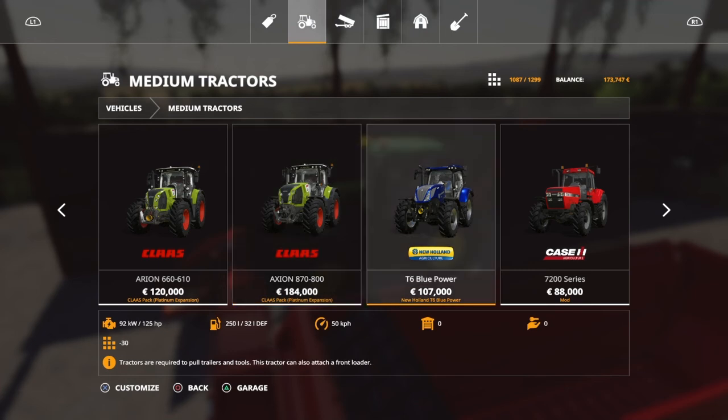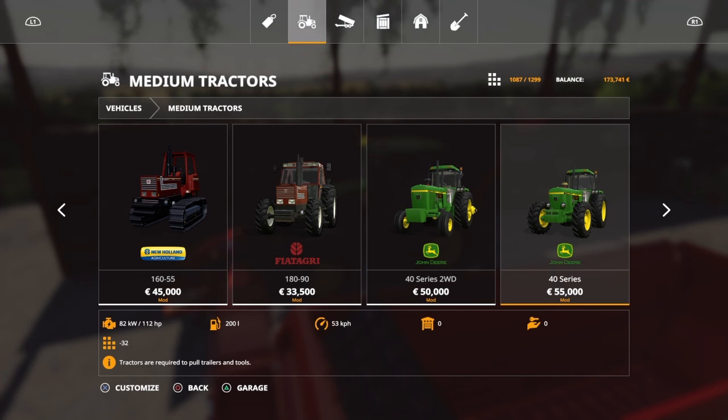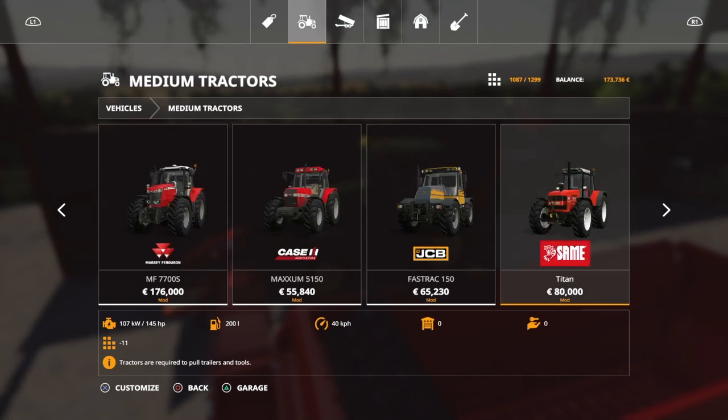New Holland T6 Blue Power — 125 horsepower. Damn, I need something with a little more than that. Could go with the Massey — I haven't had a Massey in a while.